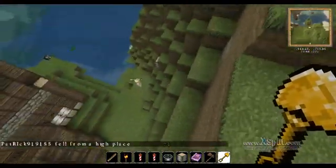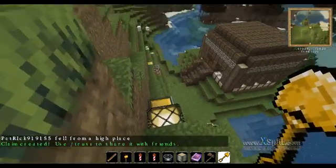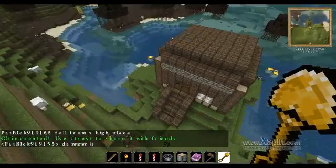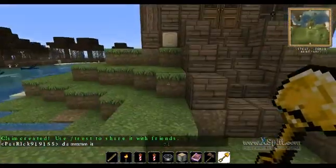So then you can now go over here and right-click. As you can see, the land is now claimed. But this is not my house, so I am going to unclaim it.